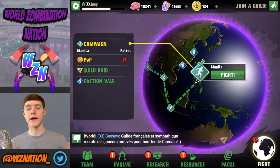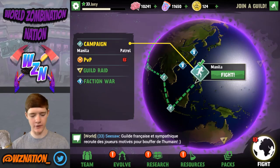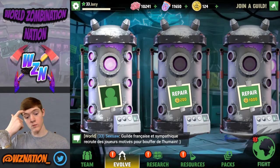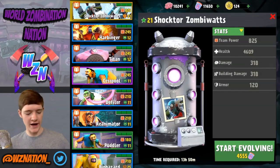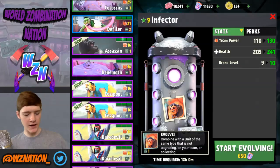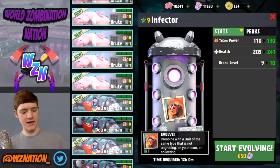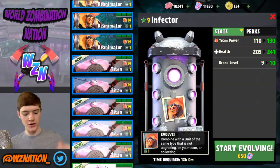We're back on my higher level infected account — this one is level 33, it's not my main beginners account but it's pretty far along. I want to show you a level nine to ten evolve here. I have my infector chilling at level nine, and as you can see scrolling down I have quite a lot of units on this account — there's one infector right there.